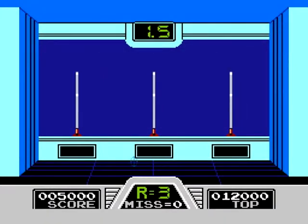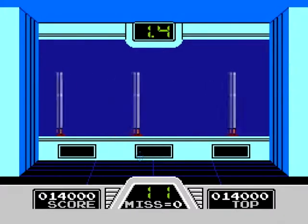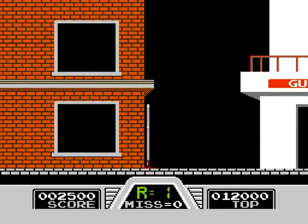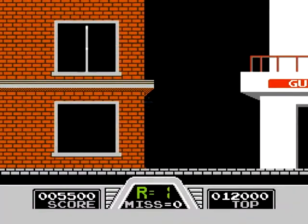First is the typical shooting range where you have to make sure you shoot the bad guy, not the pedestrian. It's pretty easy to miss the girl, but the professor and the cop look almost close enough to be criminals — it's no wonder I slip sometimes. The second has a city backdrop where criminals and pedestrians will show up in random locations to be, or not to be, shot.